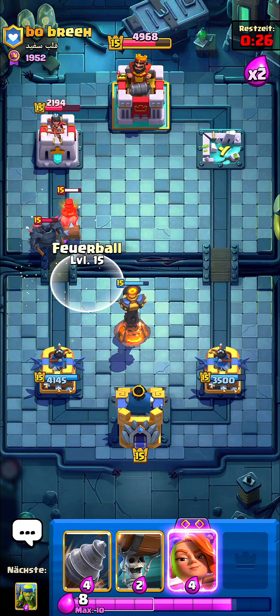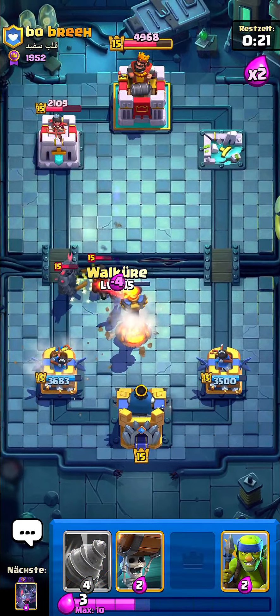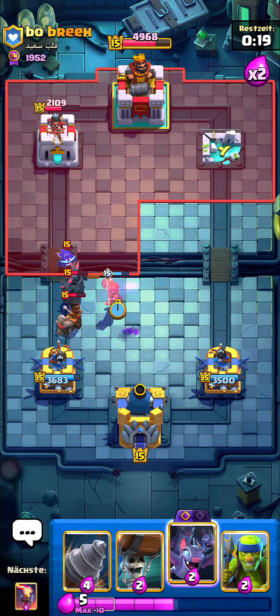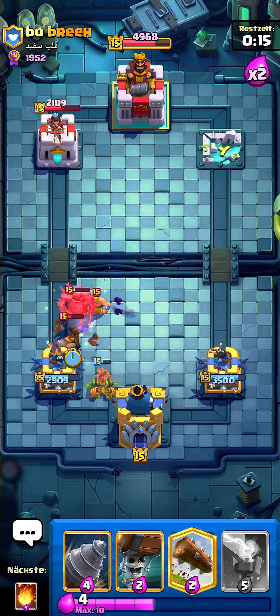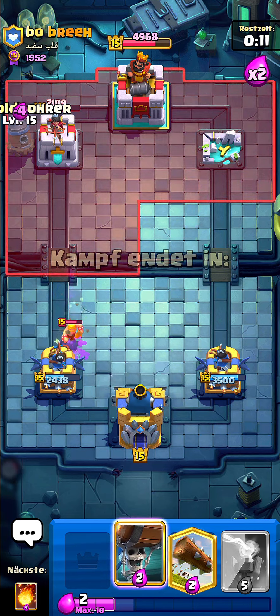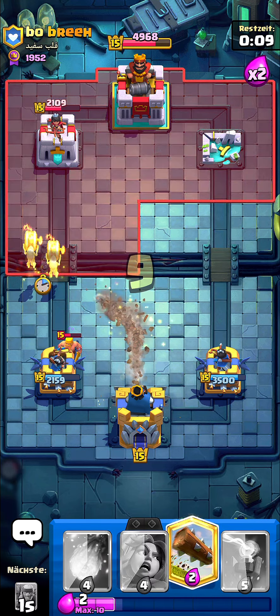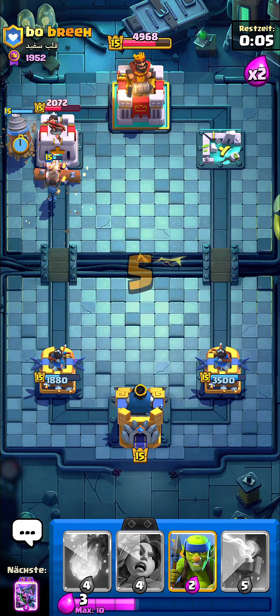Going for my Log, then I'm going to Fireball the Inferno E-Drag — he's going to play it, yep. Going to Fireball that, and it's gone. Then I'm going to go for my Valkyrie — that was a little bit mistimed or a misclick, I should have played the Valkyrie a little bit lower, but it doesn't really matter. We won the game, and that's what matters. Really nice game against PEKKA Ram Rider.